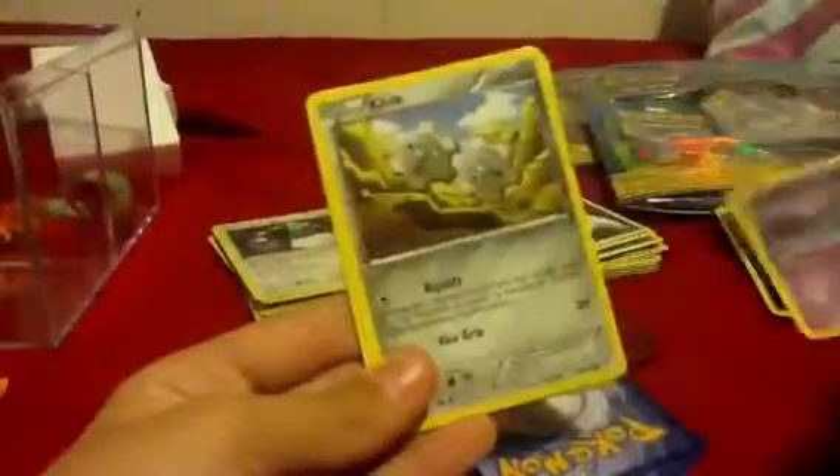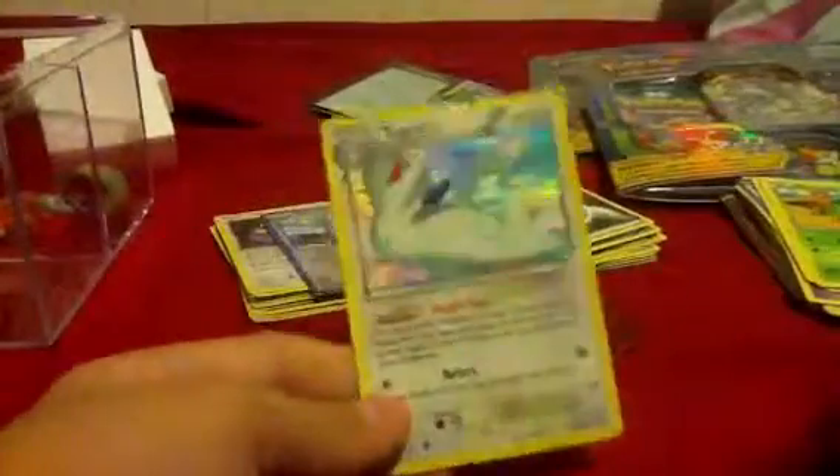Anyway, from Plasma Storm we got Rufflet, Combee, Zubat, Klink, Pansear, Durant, Vanillish, Emolga. No trainers. Reverse, reverse — Watchdog, rare holo Token Kiss. Nice, a holo! I have this set complete, so that's a duplicate for me.